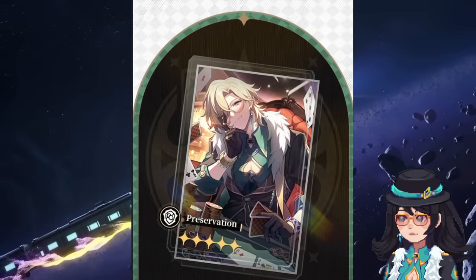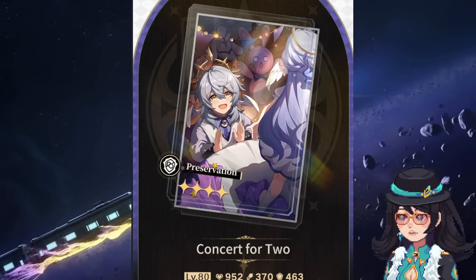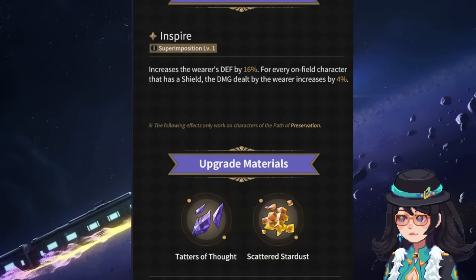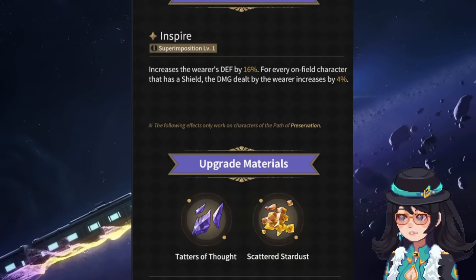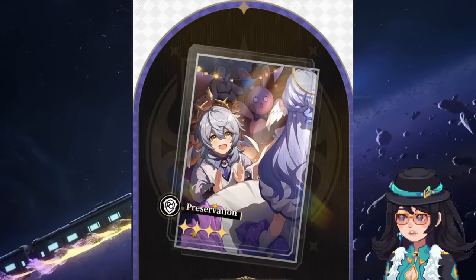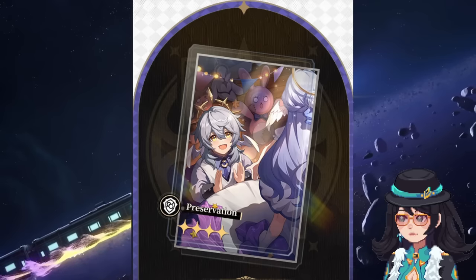It's not as much as the five-star light cone — about 200 less in defense — but it is the difference between a five-star and a four-star. Regardless, this light cone looks pretty good so far. At superimposition one, it increases the wearer's defense by 16%, and for every on-field character that has a shield — which as we know are his team-wide shields — the damage dealt by the wearer increases by 4%. This is really nice because Aventurine is going to deal more damage while wearing it. Of course, if superimposed further, the 16% and 4% would increase, which is a great alternative if you don't get his signature light cone.